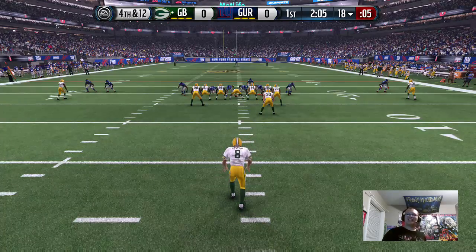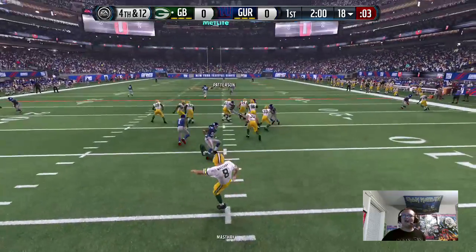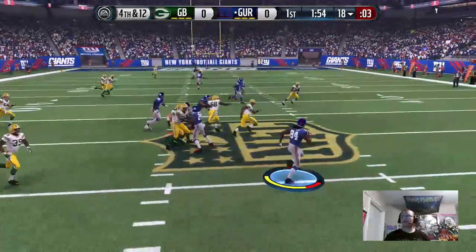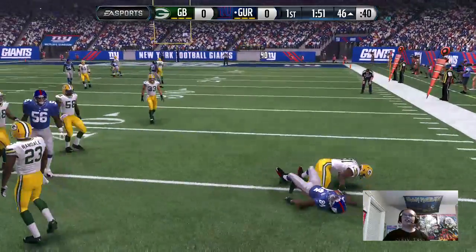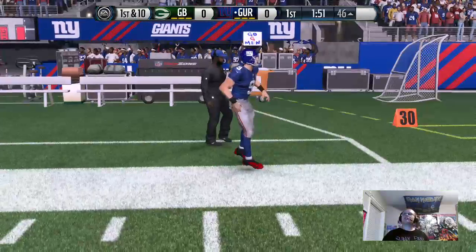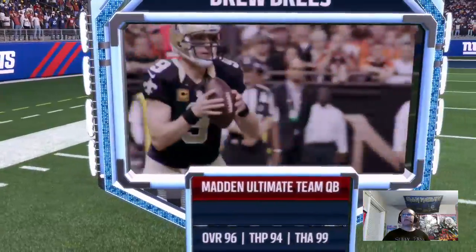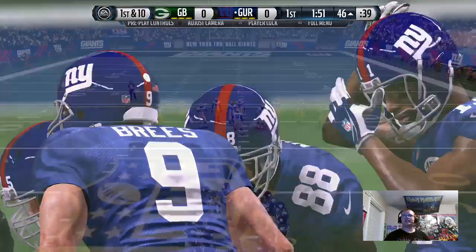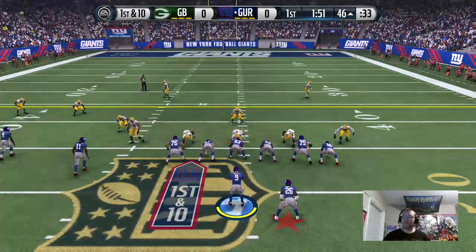I'm so hyped for Madden 17 — no joke. I'm going to campaign to be able to go get it at midnight; it's not going to work but I'm going to try. Here comes Cordero Patterson. We got blocks — break the tackle. We're at the 46, very good starting field position. I picked the Packers because their legend is a defensive tackle. I really want to show you what Clinton Portis is capable of in one video. We throw on 2 o'clock to keep the game moving — don't use 2 o'clock against a real person, that's cheap.